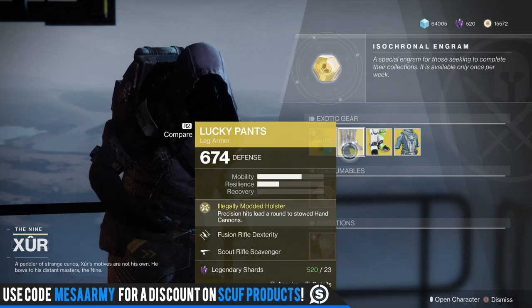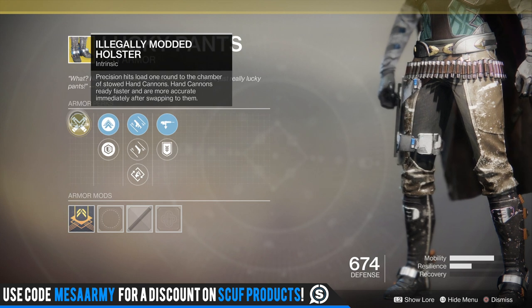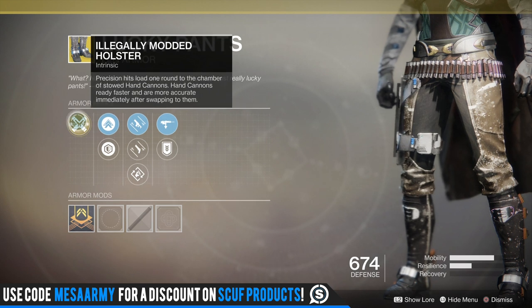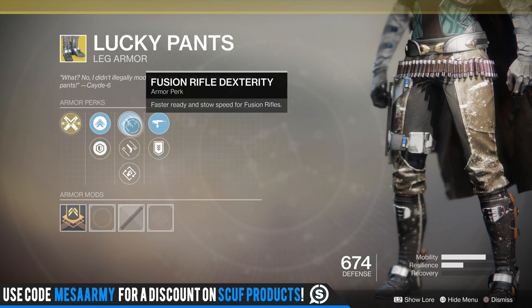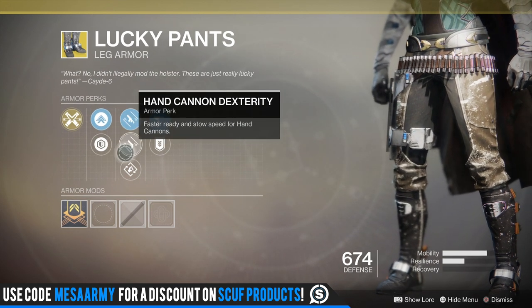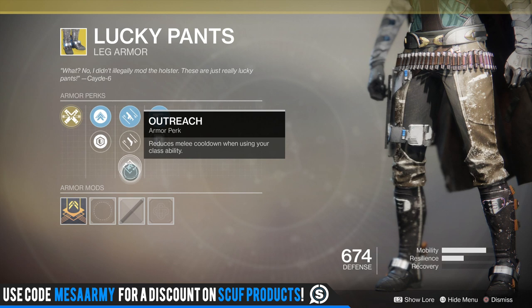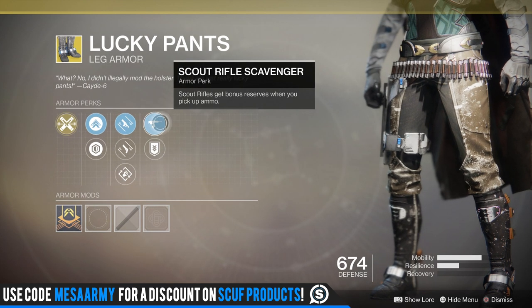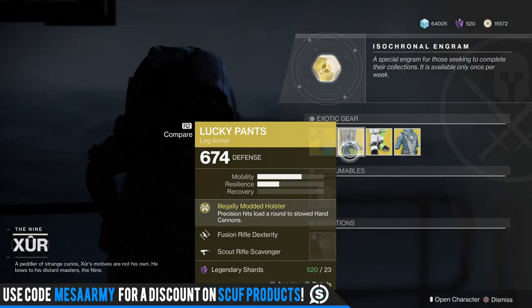We have Lucky Pants for the Hunter. The main perk is Illegally Modded Holster: precision hits load one round to the chamber of a stowed hand cannon. Hand cannons ready faster and are more accurate immediately after swapping to them. I did a review on these a while back and they're actually not that bad. The roll has mobility, resilience, fusion rifle dexterity, hand cannon dexterity, outreach — which reduces melee cooldown when using your class ability, so dodge and you'll get your melee back a little quicker — scout rifle scavenger, and special ammo finder. I like that on any piece of gear because I like shotgun ammo.